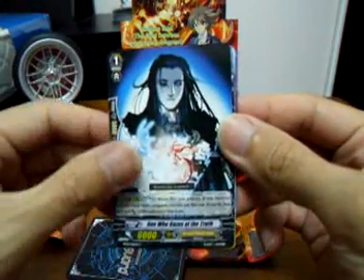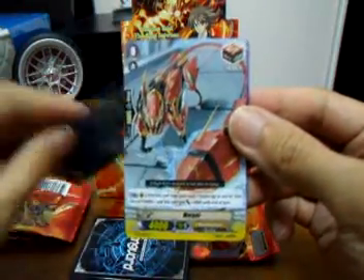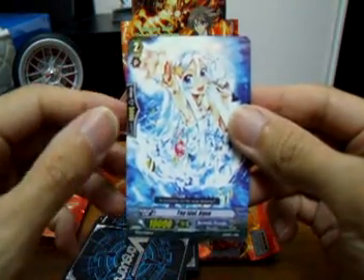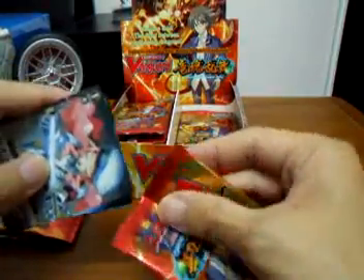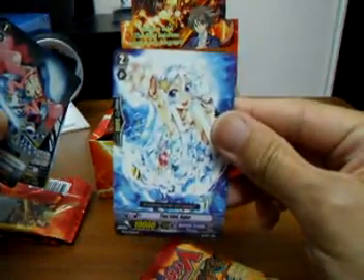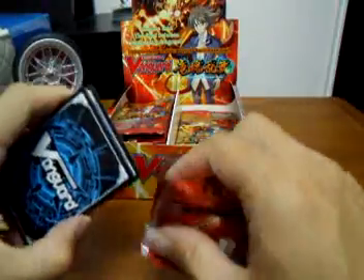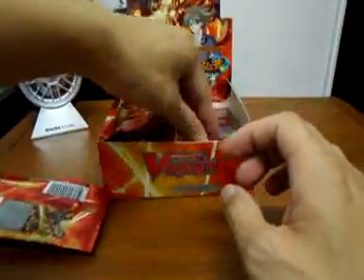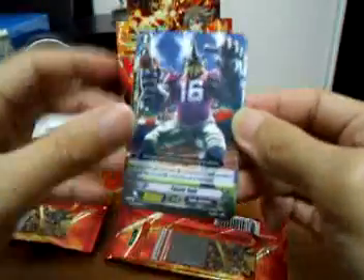Guiding Elf, One Who Gazes at the Truth, Two Cheerful Link, Margei, and a rare Top Idol Aquai. I just find it strange that this fighting monster is actually a girl. I think it's basically the same in Yu-Gi-Oh! whereby you have this girl who happens to be a fighting monster.